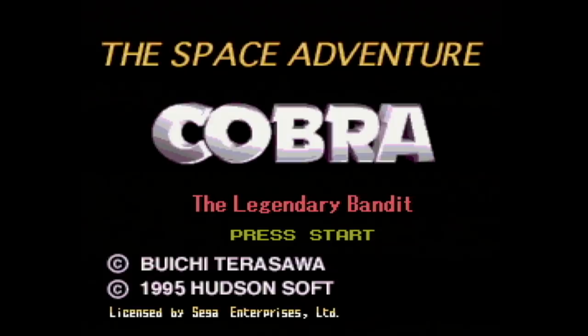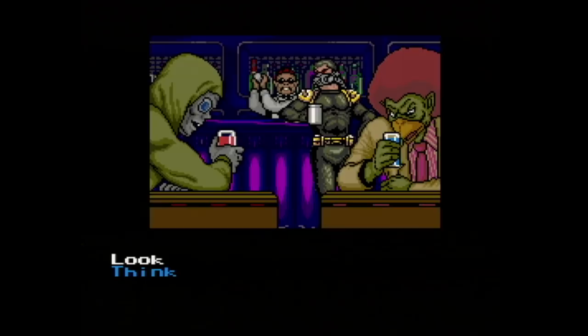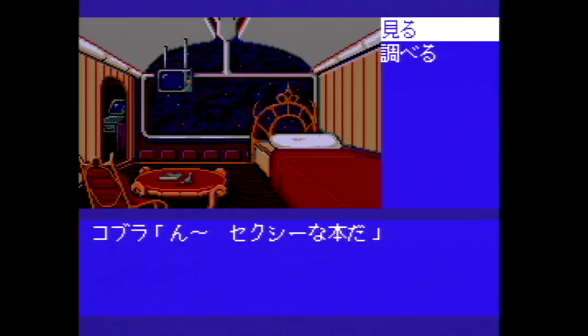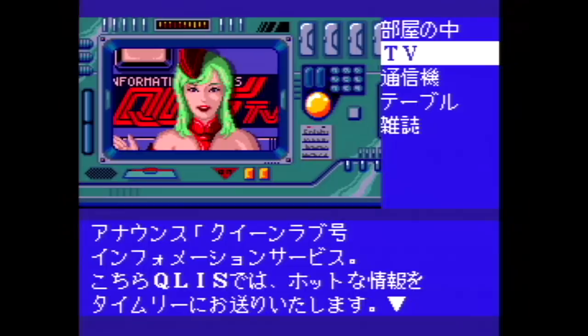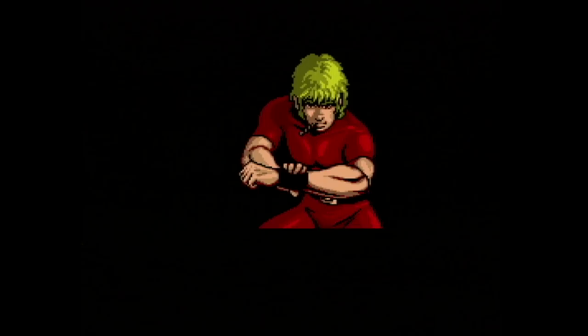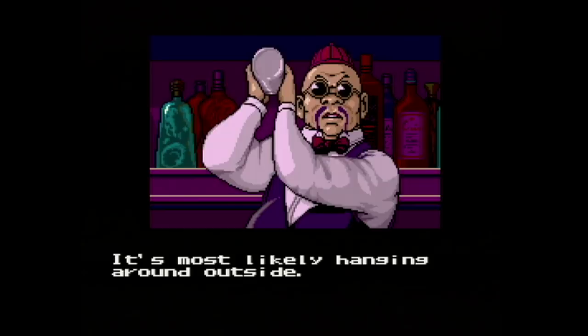The Space Adventure Cobra for the Sega CD by Hudson Soft is a digital comic in the vein of Snatcher or Rise of the Dragon. Almost everything is done by selecting text in order to figure out what you want to do next, with a graphical display accompanying the text. This is actually the second game in the Cobra series — the first was on the PC Engine CD-ROM, all in Japanese. This is the first one released in the U.S. and as far as I know the only one in English. You're Cobra, an intergalactic badass who literally owns space.